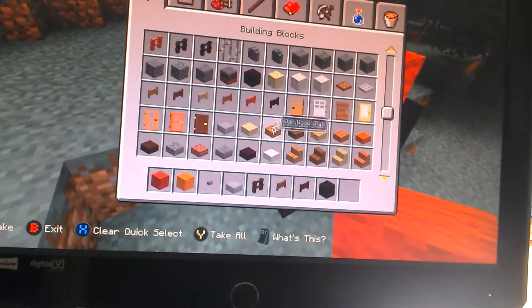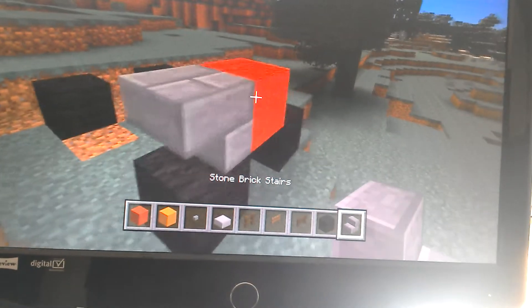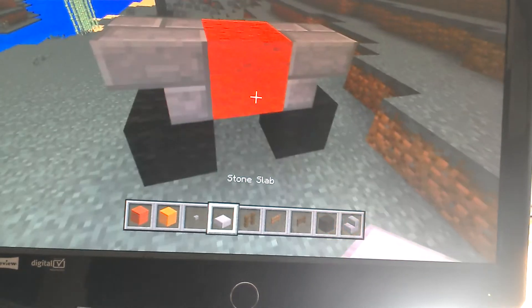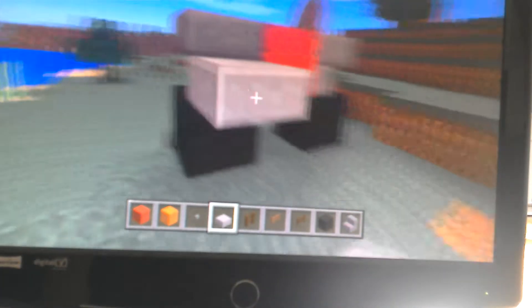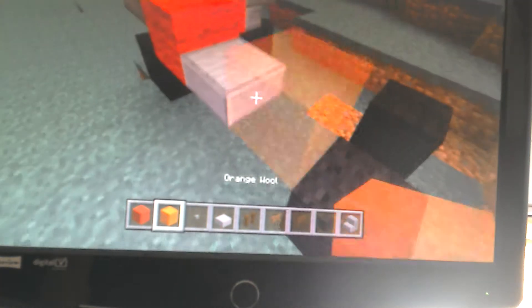You get your building block and you do this. Get some upside-down stairs — like that, like that. Then you get your slabs and you get your orange wool.